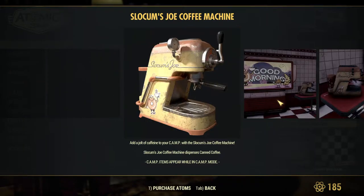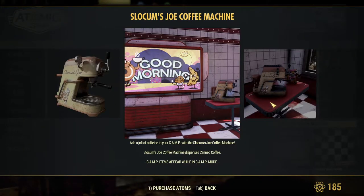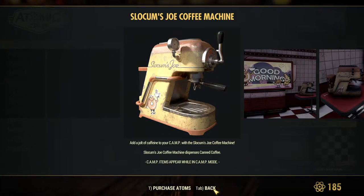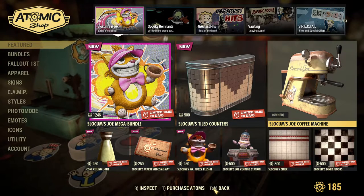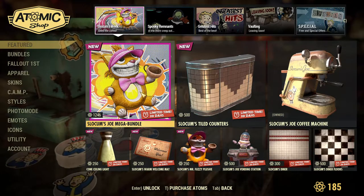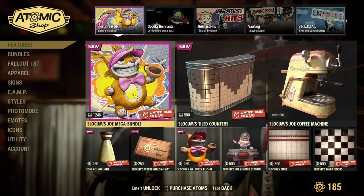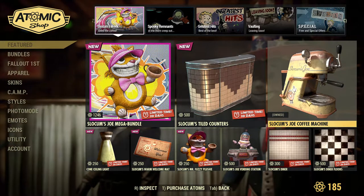I don't know what the limit is — I have a feeling that it might be three — but it'll generate a can of coffee for you. So if you're an AP user, like with the chainsaw for example, or any of the new automatic melee weapons, it might be really worth it to get this thing right here.